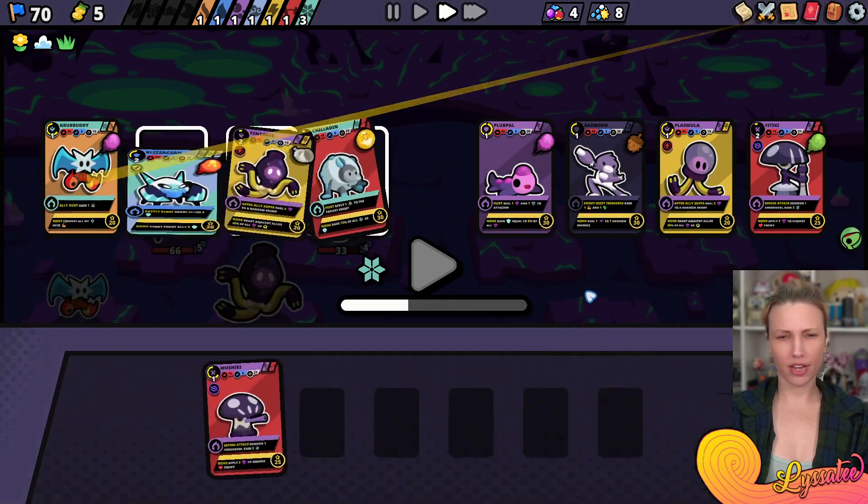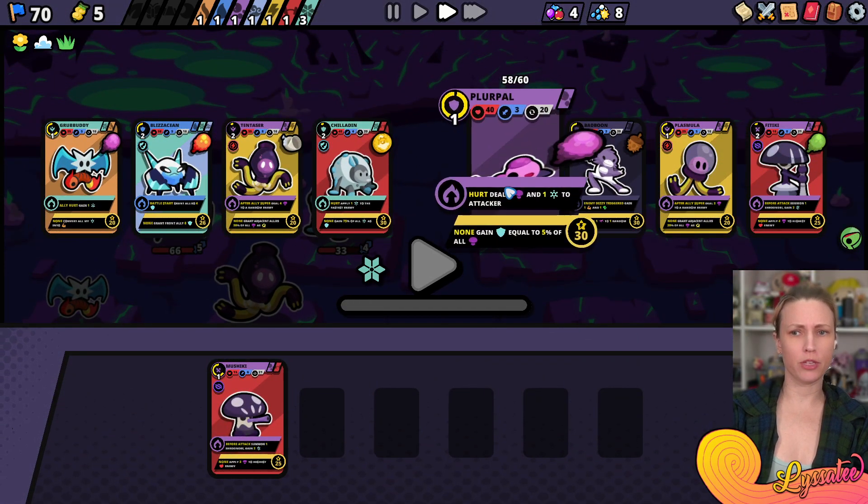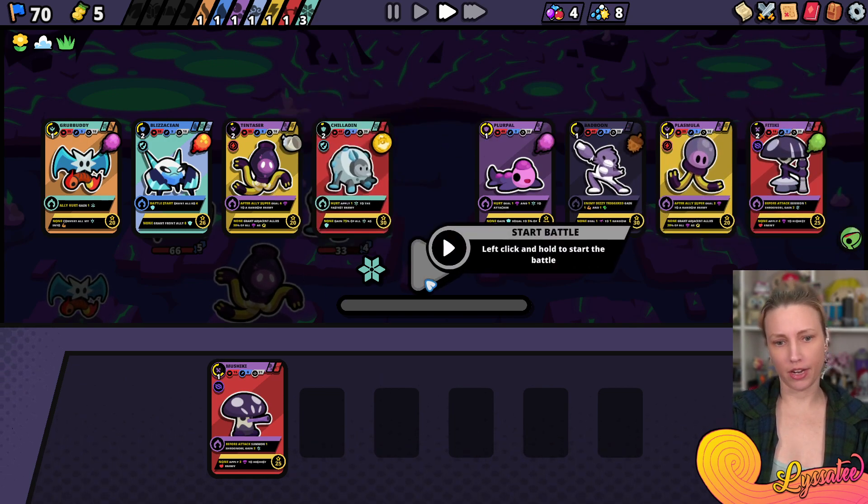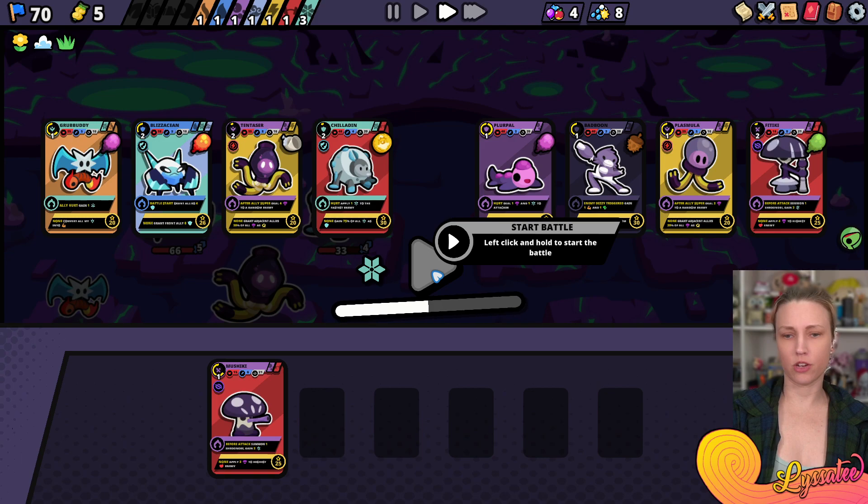How are you doing Azure? I'm doing a lot better than I was doing. Mystery event - oh I like mystery, I get FOMO for mystery. Roguelike events - oh heck! We're gonna go with a start battle.